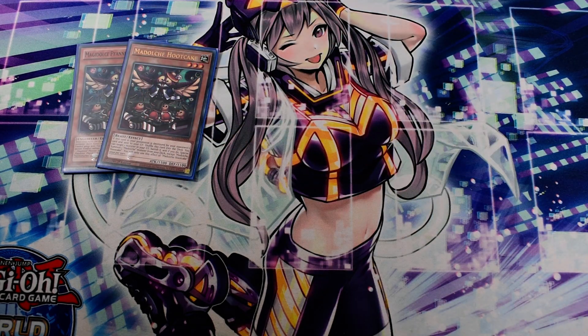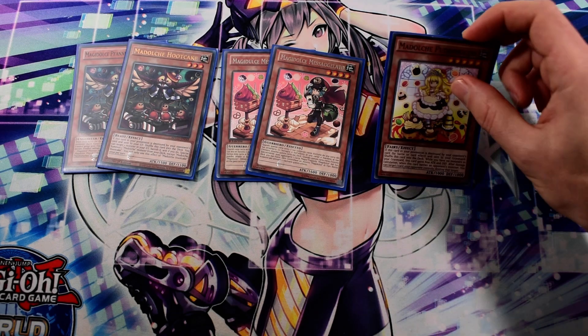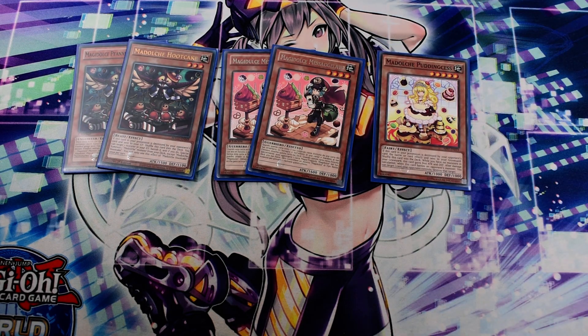Hootcake can also be a starter if you have a monster in your grave. I play 2 Messengelato. Messengelato is a brick, but you can play around it if you have the right cards in your hand. And 1 Puddingcess.